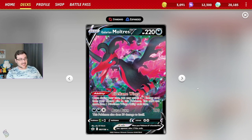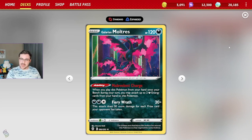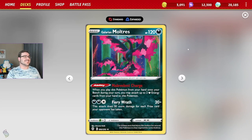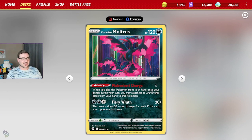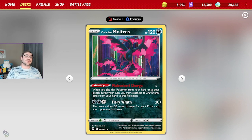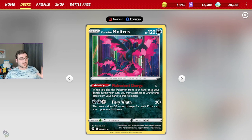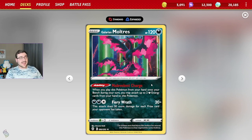We also have Galarian Moltres V — the big one — with Dire Flame Wings, which lets us accelerate a dark energy from our discard pile onto this Moltres once per turn. So this is essentially a free once-per-turn Dark Patch onto this Pokémon, which is incredible support for DarkCrai. It has a respectable attack too — Searing Flame does 190 at the cost of 30 to yourself — but it's definitely a solid backup attacker.